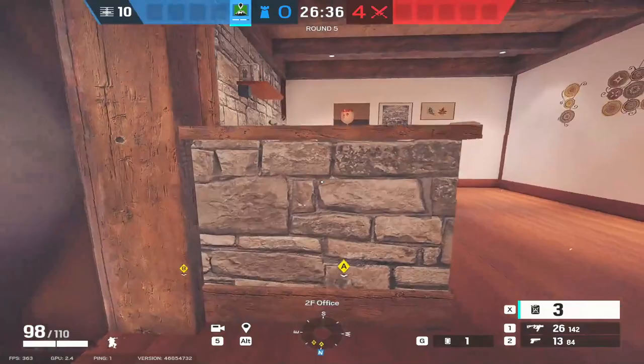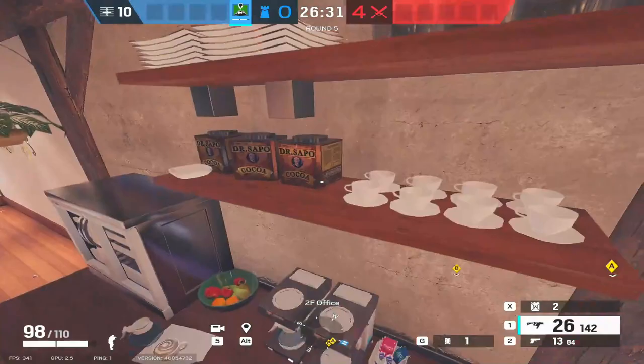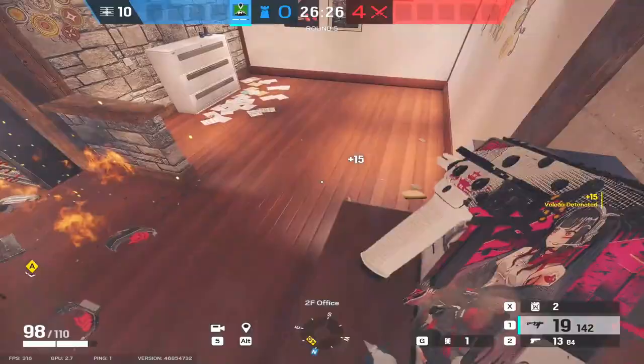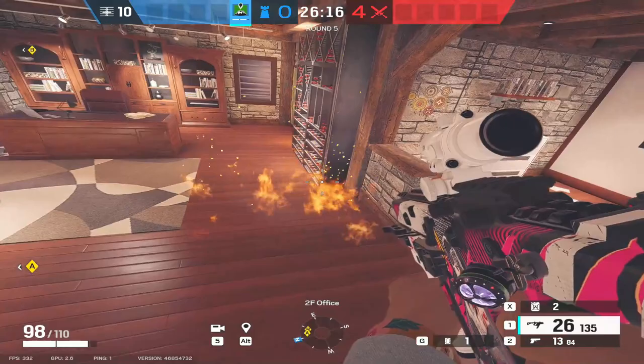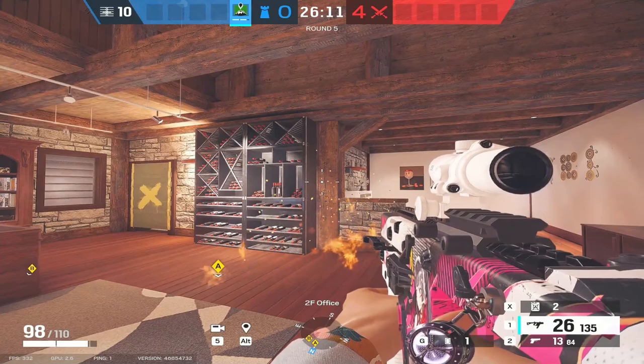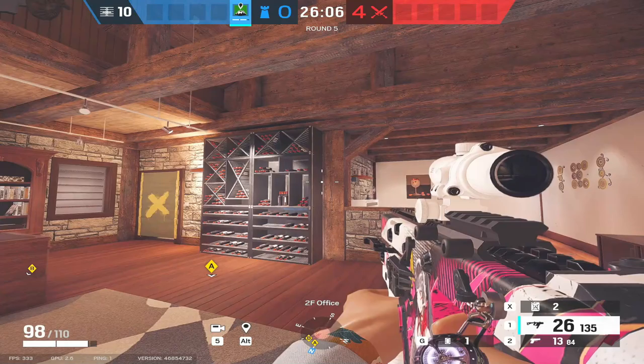If you put a canister here on the half wall and shoot this canister, you can see that the flames only go there. They don't go through the side and they don't stop the half wall plant. Now, this may take a couple of tries to get it placed, but we're going to place two canisters on this pillar, which doesn't sound that difficult but it's really, really tricky to get right.